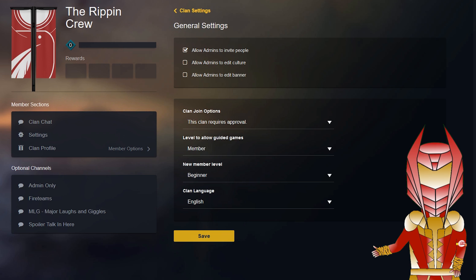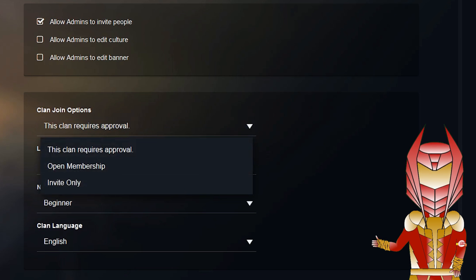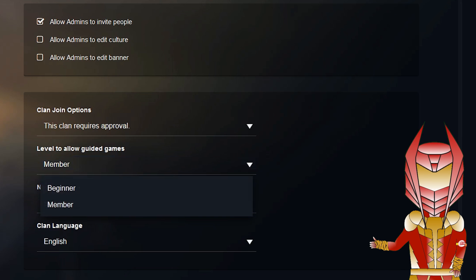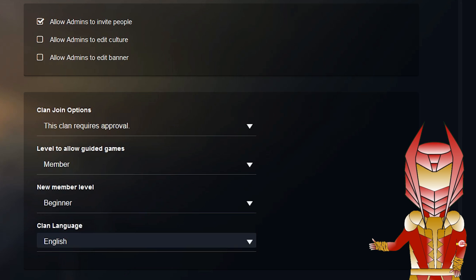Now moving on to the general settings section — in here as a founder you can set your admin privileges: what you want them to be able to do, such as invite people, edit the culture, and edit the banner. It also allows you to set certain clan options: this clan requires approval, open membership, or invite only. I have it set to requires approval because I'm happy to take somebody on and see if they're going to fit in the clan. You can also set the level to allow guided games. There is a new level called beginner, so when somebody joins the clan you can set them to beginner, meaning they won't be able to launch a guided game until you know they'll follow through and not leave halfway through. And finally you can set the clan language.